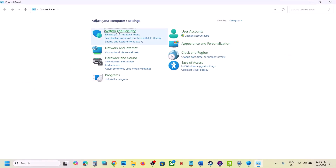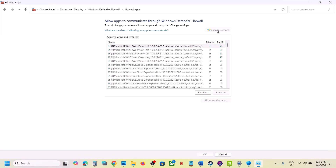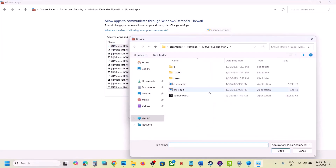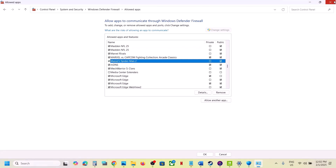Type 'Control Panel' in the Windows search box, go to Control Panel, then System and Security, then Windows Defender Firewall. Click Allow an App or Feature Through Windows Defender Firewall, click Change Settings, then Allow Another App, click Browse, go to the game installation folder, select the game exe file, click Open, then click Add. Once the game is added, launch the game and check.